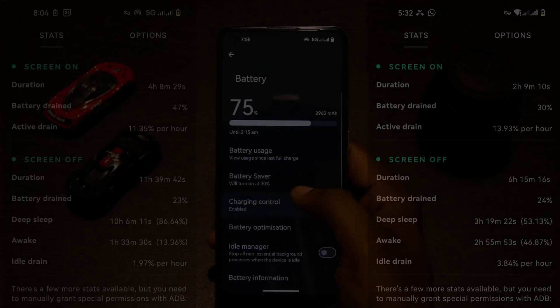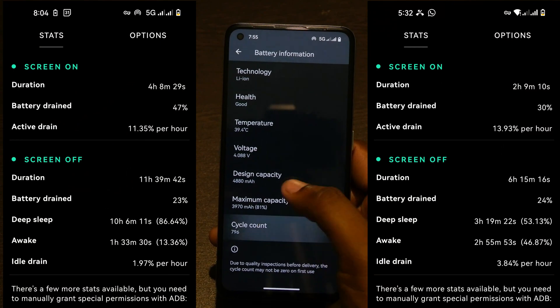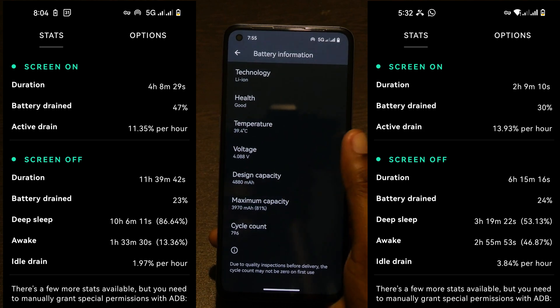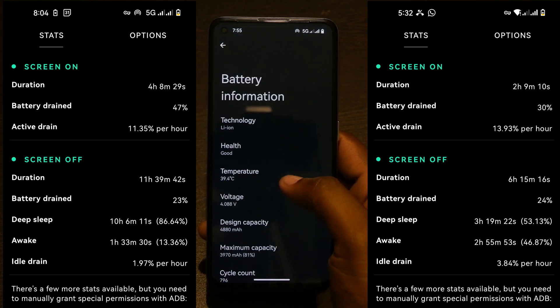Coming to battery life, my active drain was around 11–13%, which is perfectly fine. The maximum screen-on time I've got is close to 4 hours with 5G and hotspot occasionally, but my battery health itself is degraded, so you can expect more if you have a fresh battery.